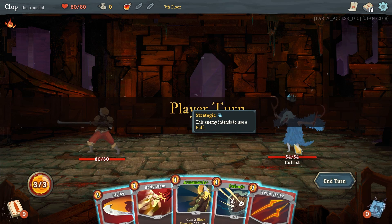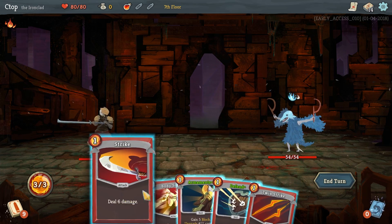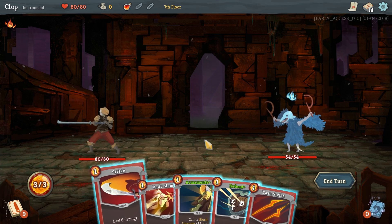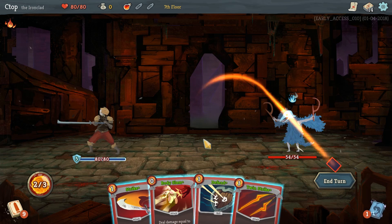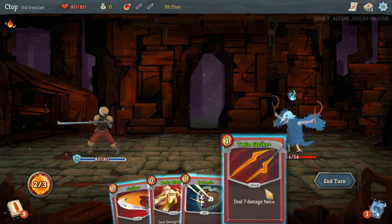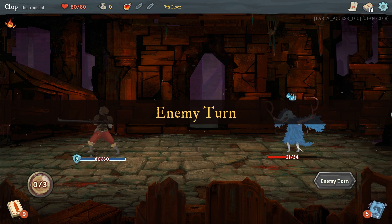Oh, I love these guys — it's a cultist, crazy bird guy! He intends to use a buff so he's not going to attack right now. We only have one energy in hand so that'll do zero damage. I'm going to play Armaments and upgrade Twin Strike, and actually it upgrades all cards in hand — I forgot. Twin Strike does 14 and another nine — decent damage.